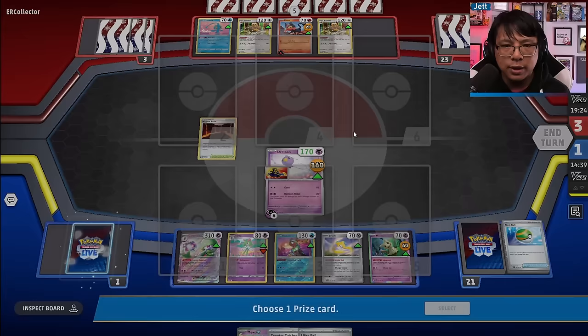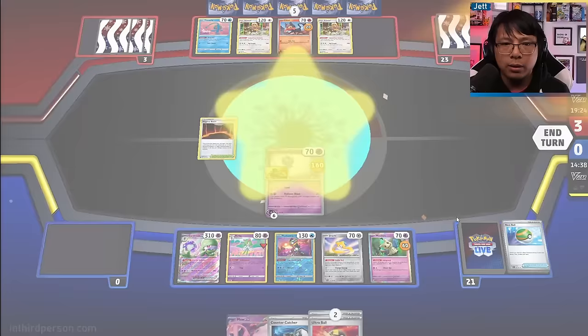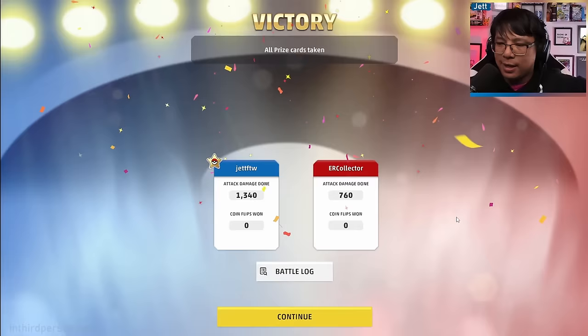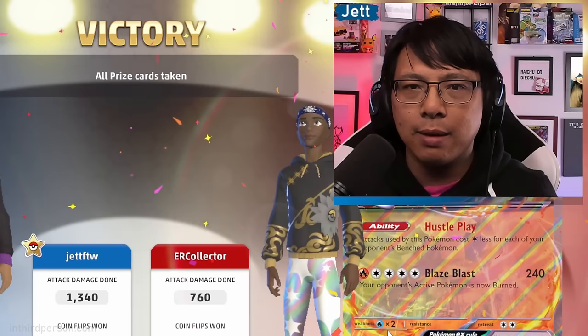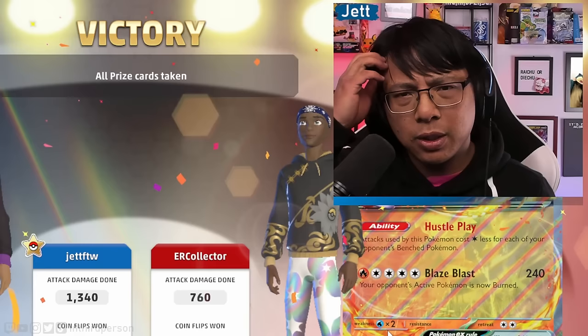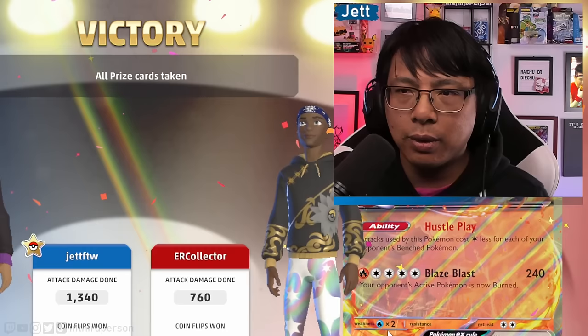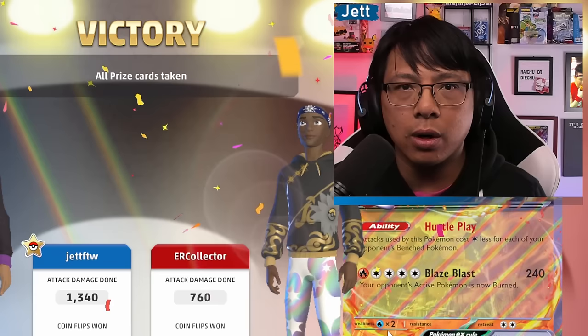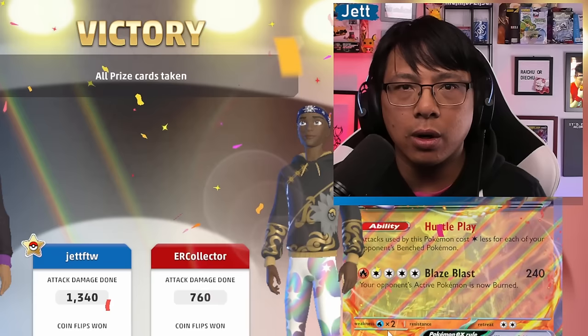That wasn't a meta matchup, but Gardevoir still hits incredibly hard. Drifloon with modifiers smashes everything in the game — any multi-prize deck you'll have a great time against. Mimikyu can help you stall for time; I should have used that at one point when Manaphy blocked the Screamtail snipe. The Gardevoir game plan is to go in with single-pricers that can uptrade against multi-pricers. That's a really tough match for Incineroar to overcome, and many meta decks struggle against Gardevoir's damage output.